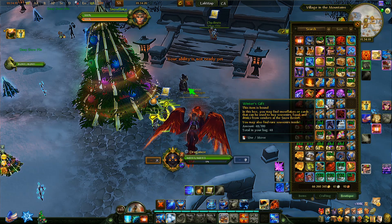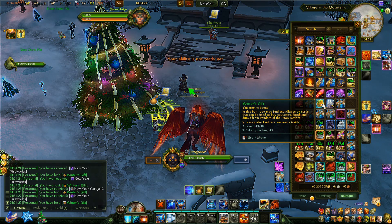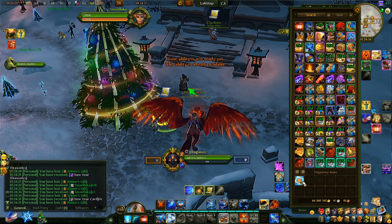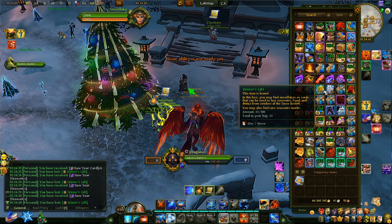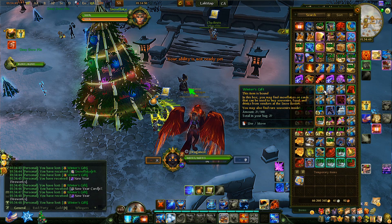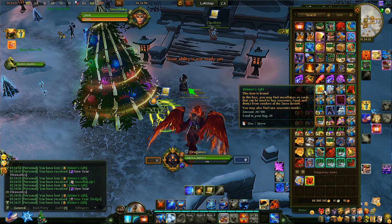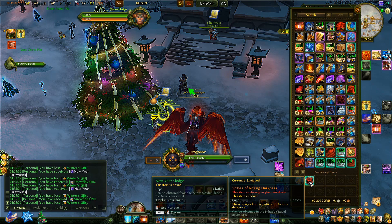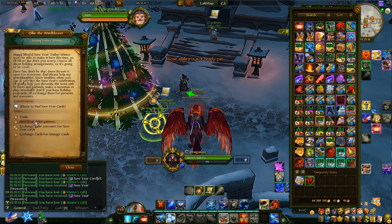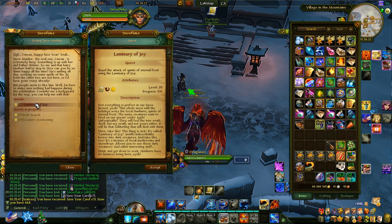The winter gifts give you new year fireworks, new year cards in pieces of 10, random vanity pieces, and snowflakes — so they give you all the currencies in quite a good amount. These winter gifts are a good way to farm but they're bottlenecked to only 50 a day per reincarnation. By using your reincarnations you can circumvent the bottleneck a bit. Some of the vanity stuff you get is also tradable, and I believe everything in the vendor could potentially drop.